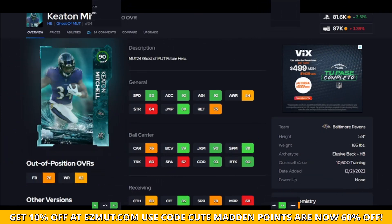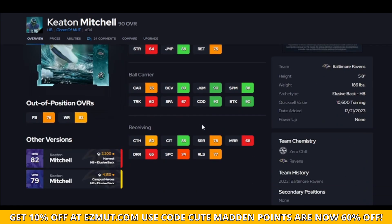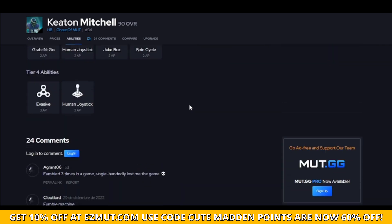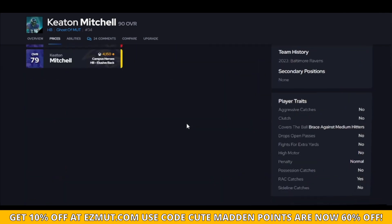If you want the best value for speed, this is your answer — 93 speed for 70k, as good as it gets. He has 90 brake tackle, the highest threshold, so he'll get good animations. Just remember he's under 200 pounds, so don't run him up the middle. He doesn't truck and doesn't get good stiff arm animations, but get him to the outside and throw screens to him and you'll love his speed for his price.